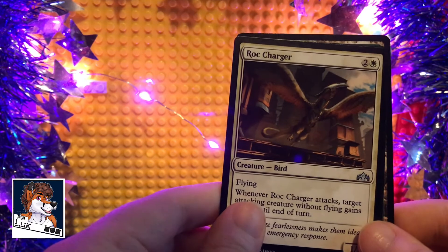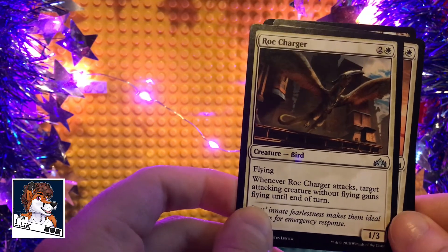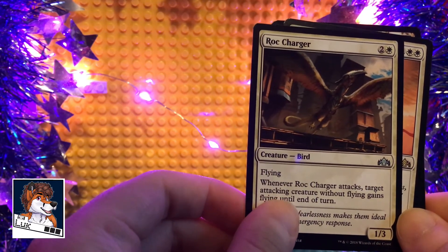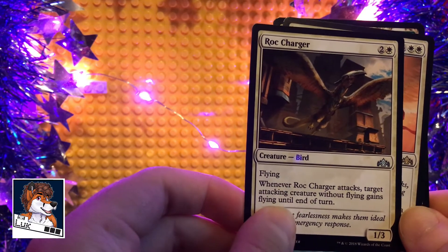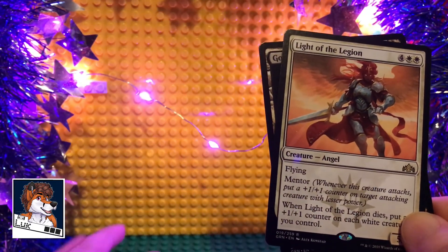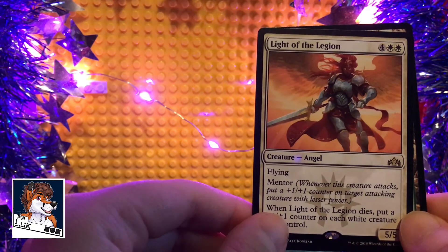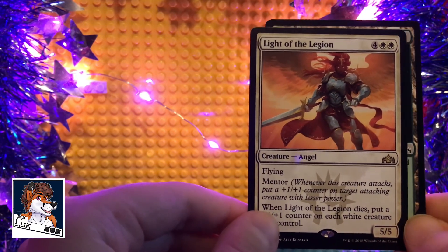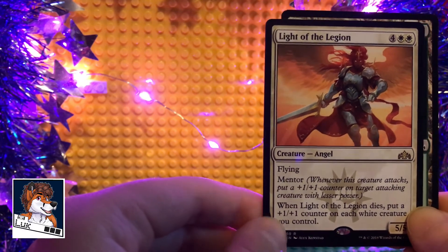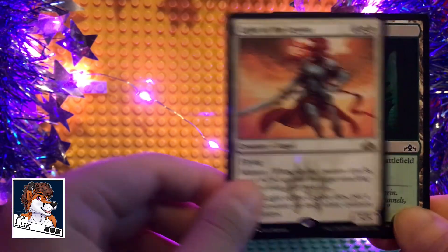Sunhome Stalwart — two white, two of any color, flying, 1/3. Whenever Sunhome Stalwart attacks, target attacking creature without flying gains flying until end of turn. Mentor — whenever this creature attacks, put a +1/+1 counter on target attacking creature with lesser power. That is cool, I like that — Light of Legion. When Light of Legion dies, put a +1/+1 counter on each white creature. That's pretty neat.